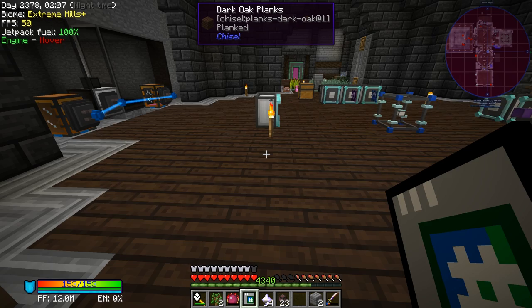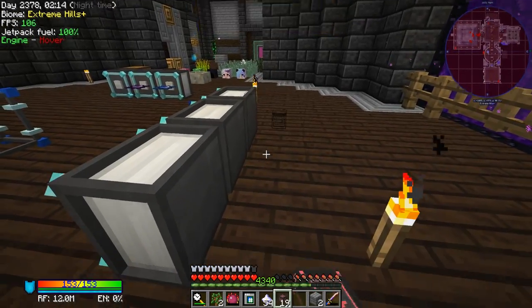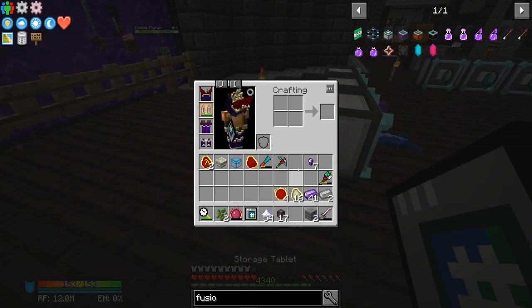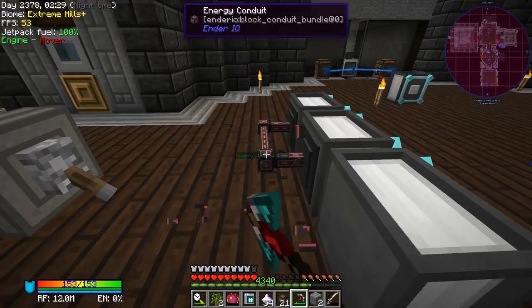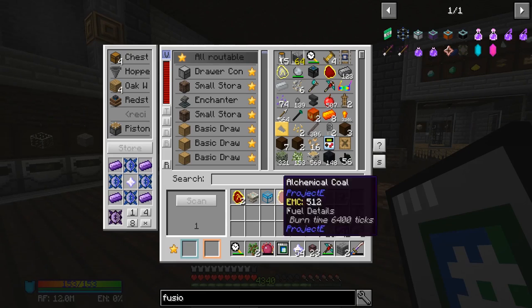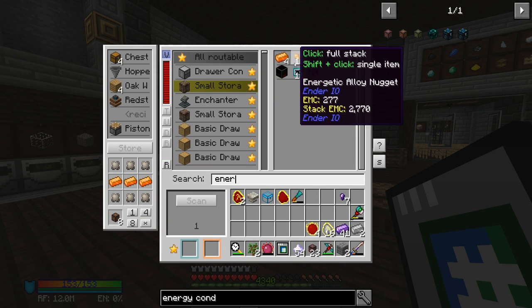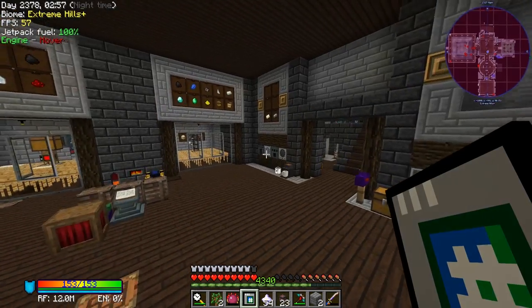My energy conduits have a maximum output of 640 RF per tick — it's possible we could make better versions. We're producing more than 640 RF per tick, and if we throw down the nether star generator we're already producing 1000 with our current system. Adding the nether star generator will produce even more, so we can make this a little bit faster by upgrading to higher tier conduits. How much energetic alloy do we have? We got four — we can make more fairly easily with redstone, glowstone, and gold.